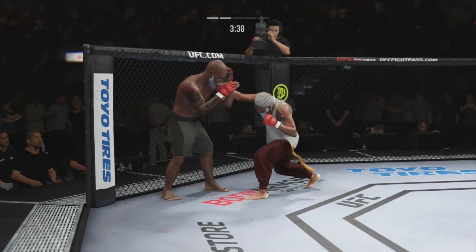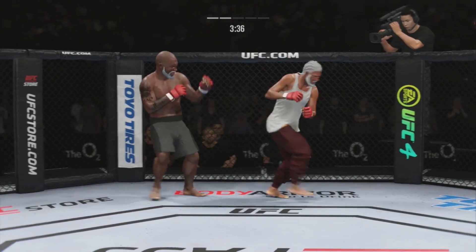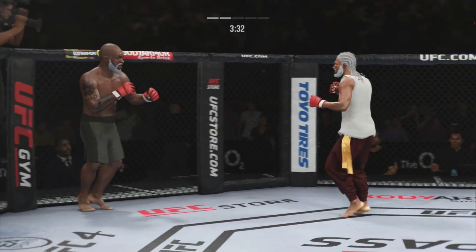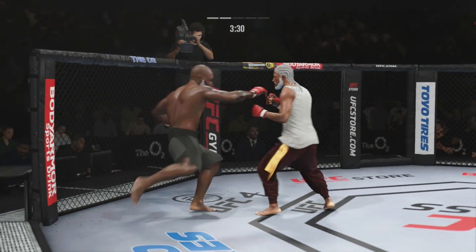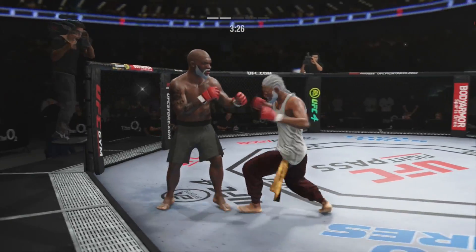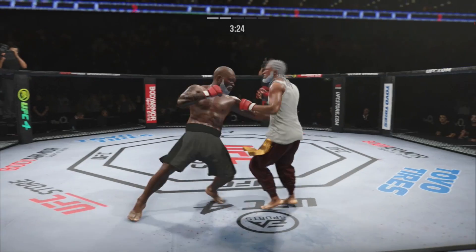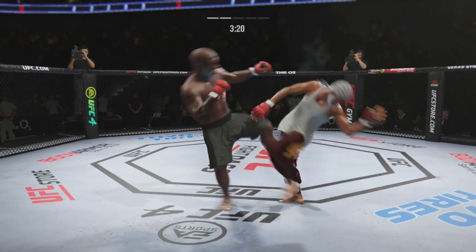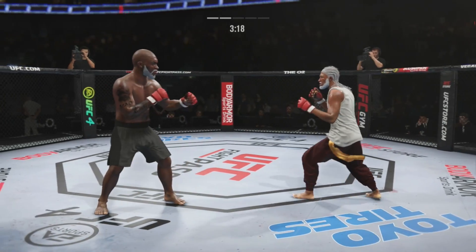He's landed some good shots. Nothing really in terms of combinations tonight, but the jab has been looking great. How about jab, jab, right hand? Because eventually you're going to have to put something on your opponent that makes him pause. I believe the jab is working so well that if he drops a big right hand afterwards, he may be able to finish this fight.